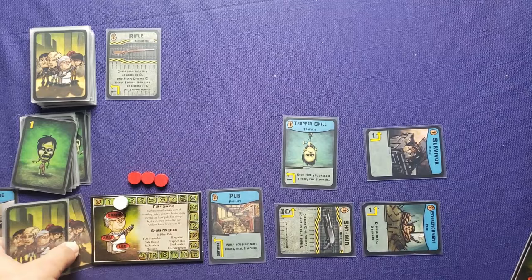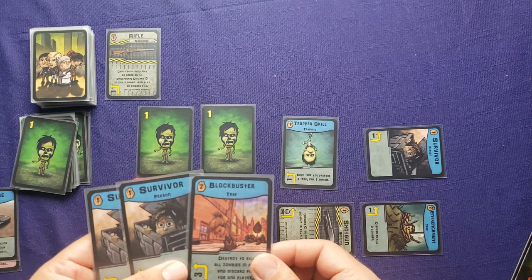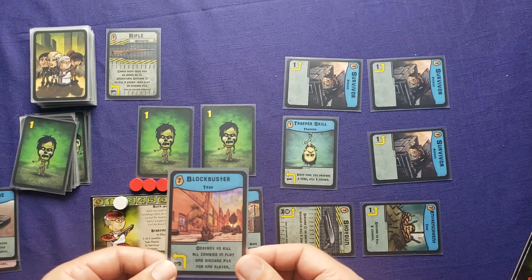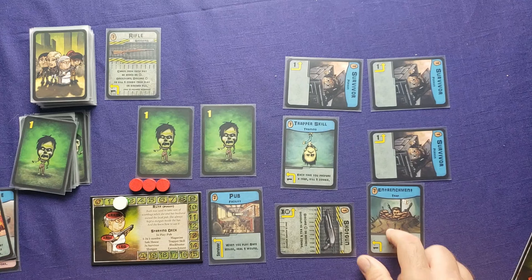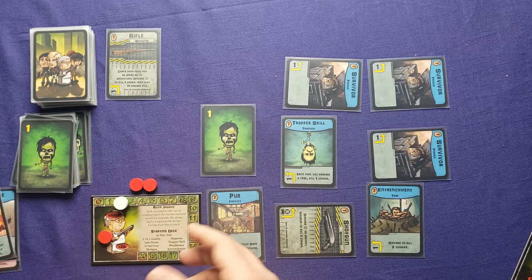Drawing the last five cards, I have two zombies and two survivors — and the blockbuster trap. I play both survivors out unprepared. I discard the blockbuster trap to ready the entrenchment trap, which activates the trapper skill to kill one zombie. I let the other zombie attack and take a wound to my arm — that just means I can't hold two weapons. He dies in the attack.